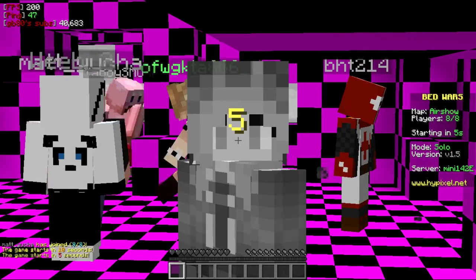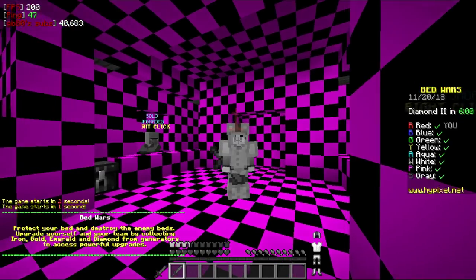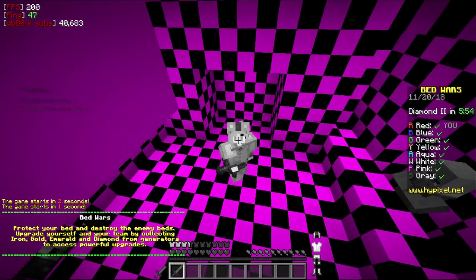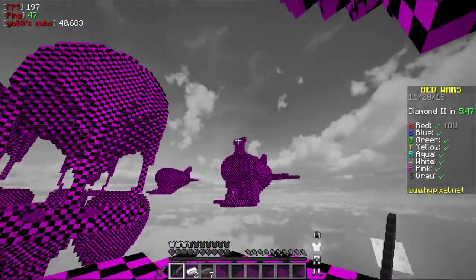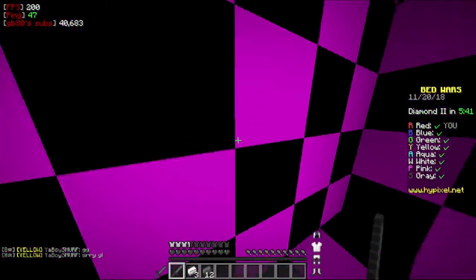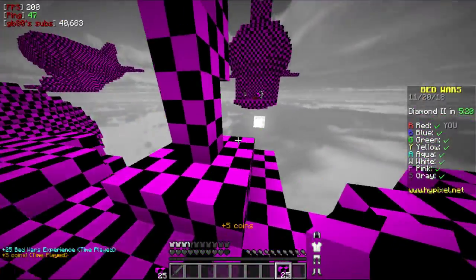I was looking through texture packs to find a grayscale one but this one — oh goodness. My sword, why am I doing that? Oh no. I figured I was trying this one out and apparently I did something wrong when downloading, because not only is this grayscale but I also have no idea what any block is. Okay, this is gonna be great — oh yeah, this is epic!